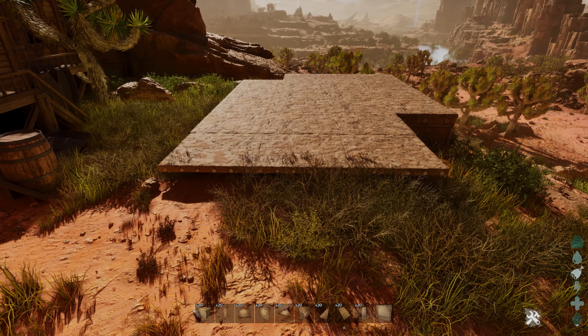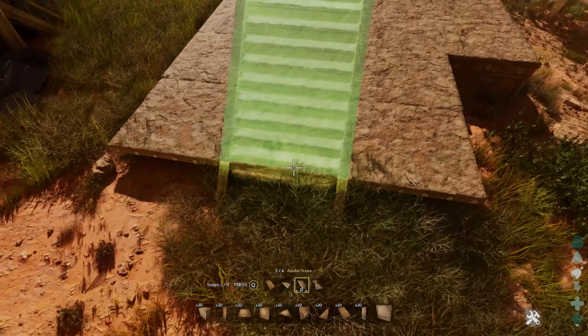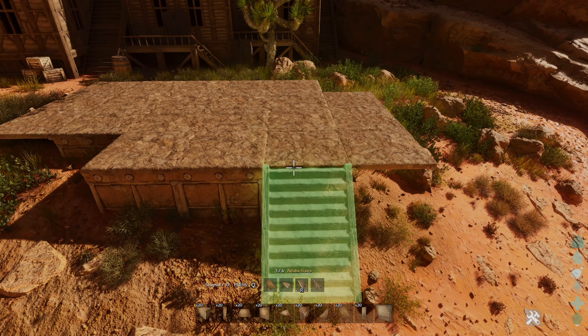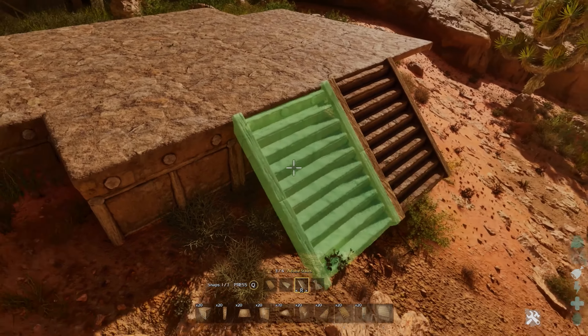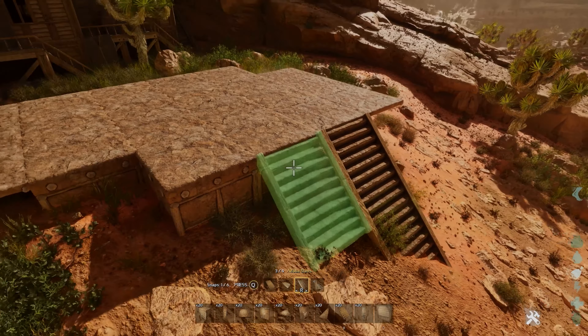Depending on your situation, you'll probably want to add in some stairs somewhere. Here in the middle you definitely want a stair to access the front porch, and then to the side you also want one. In my case I needed a second one because the terrain is quite steep on the side, but usually you should be good with just one stair over there.